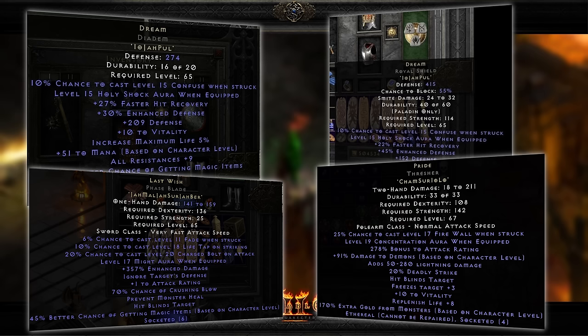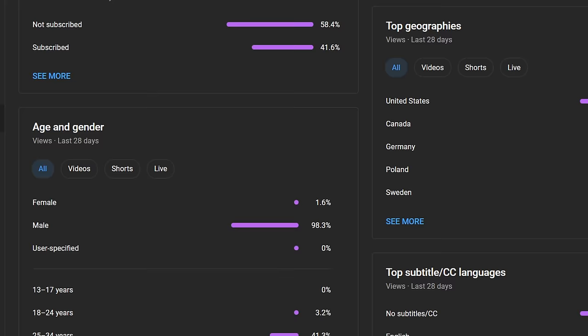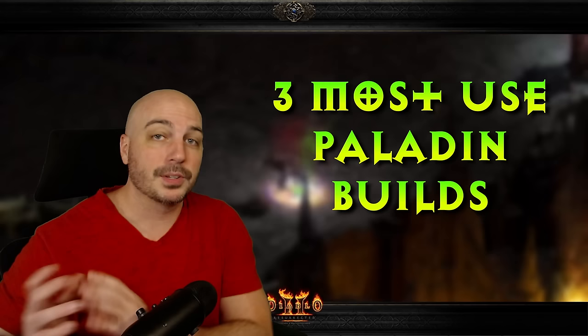There are several great paladin builds in Diablo II Resurrected, but some of them take so many high runes, you either have to whip out your credit card to get the gear, or maybe you're lucky enough to have a couple decades of D2 JSP gold accumulated. But there are actually three builds that are incredibly good early on and budget-wise, and are even better late-game with end-game gear that is actually obtainable for the average player.